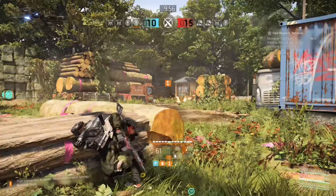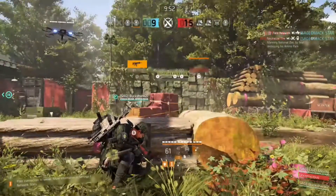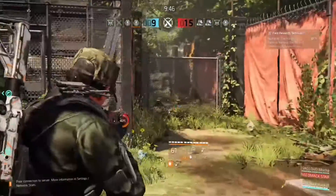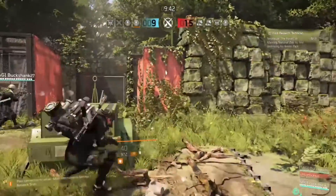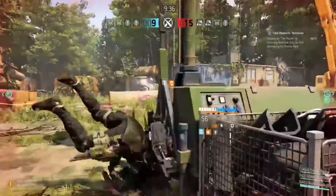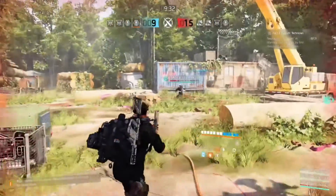I'm probably going to change it around and run the Morgan backpack. To optimize the build specifically for close range to medium range, what you could do is use the Versatile perk on the backpack, which means you will shred your opponent down.